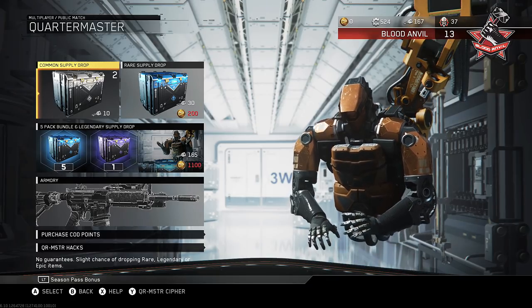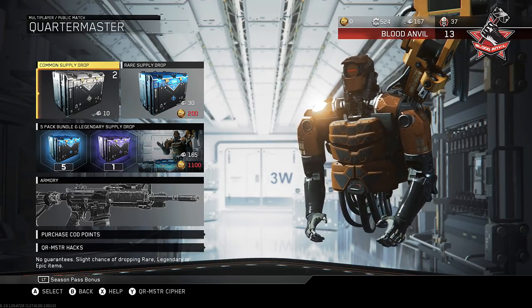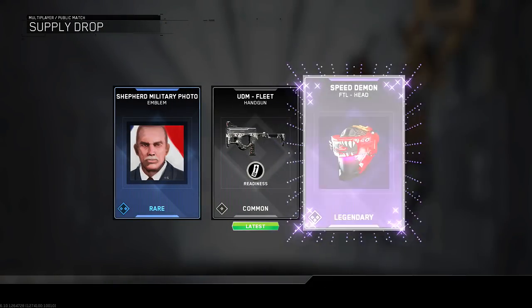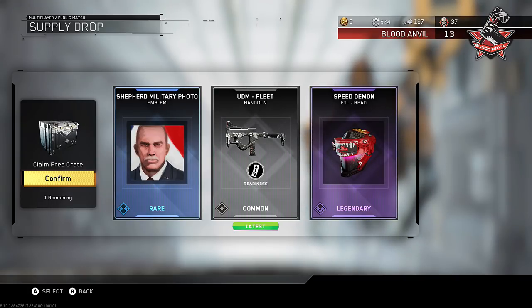Here we go — two common supply drops, gonna warm it up, see what we can get. If we get the axe in a common, I might just shut off the Xbox and you guys might not ever see this video. Just give it to me in the comment — boom! Okay look at that, that's a common supply drop and we just got a legendary and a rare. That's probably better than our last legendary supply drop opening. That Speed Demon helmet is sick.